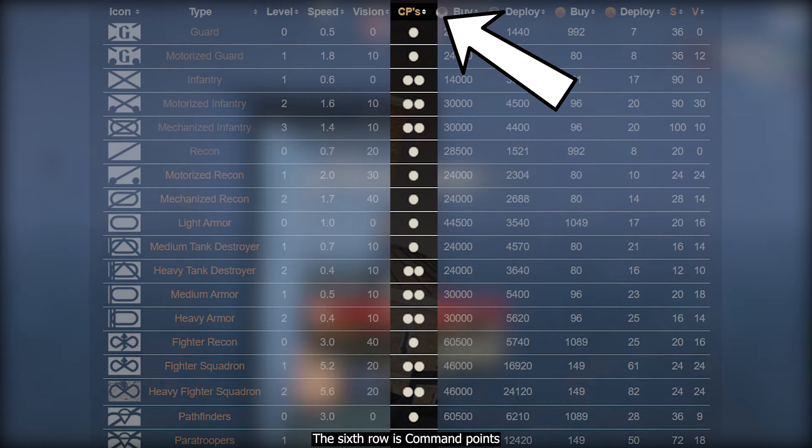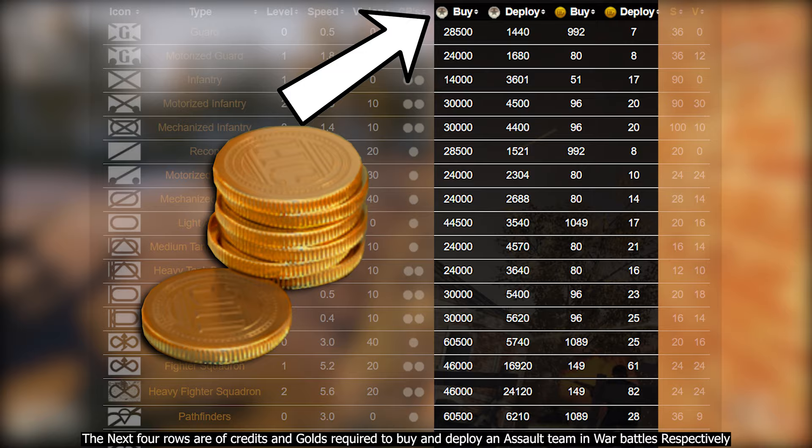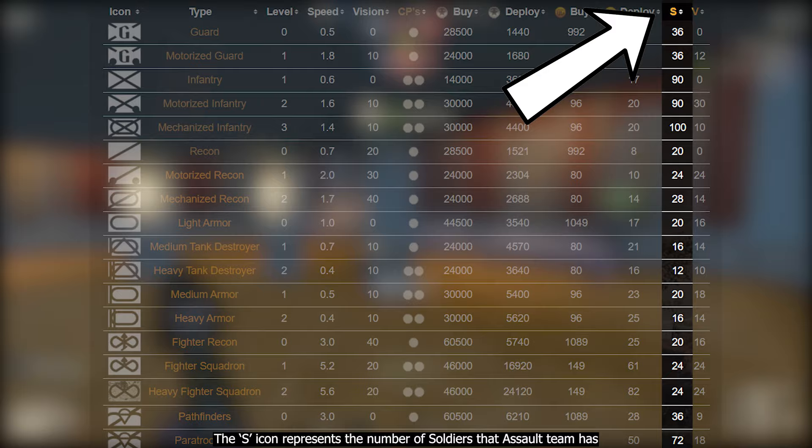The sixth row is command points — to understand these, watch my video on command points, link is in the description. The next four rows show the credits and gold required to buy and deploy an assault team in war battles respectively. The soldier icon represents the number of soldiers that assault team has, and the vehicle icon represents the number of vehicles in that assault team.